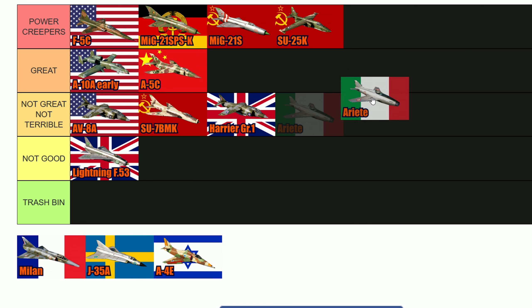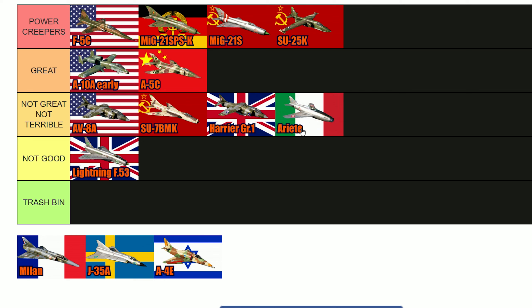Continuing, we have the Ariete. For me it's Not Great, Not Terrible. It doesn't have anything special — it's a lower BR, I think 9.3, the same as the Lightning F-53. It's complicated — you can win against basically anything in a dogfight, but beyond that it doesn't have much to offer. It has two engines, the 30mm cannons which are nice, and the dogfight capabilities are good — it's light and nimble. But I think it's just too outdated a design, from the mid-50s, and it just doesn't compete on many occasions since the enemy will always have the choice of when to attack you.